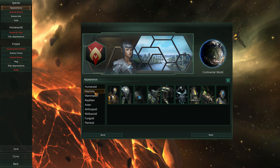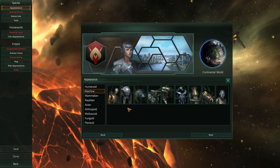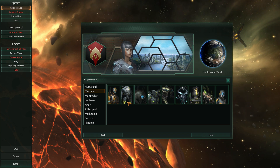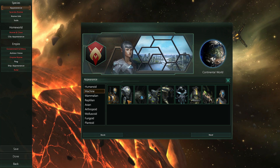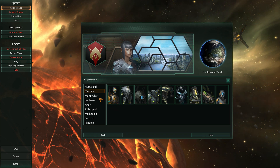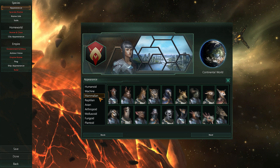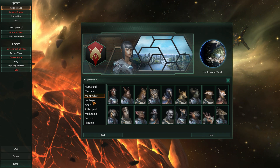Now, if you want to play a machine empire — basically a sentient AI — you can pick one of these. But any of the others work for any of the other empire types, and none of the different types of races have any bonuses or penalties from just being their species type. Mammals don't have a bonus over reptiles, for example. So you can pick anything and they won't have any sort of benefit over anybody else.